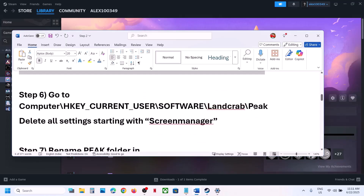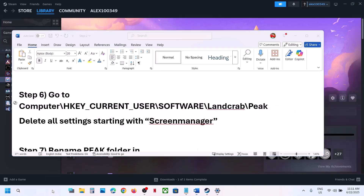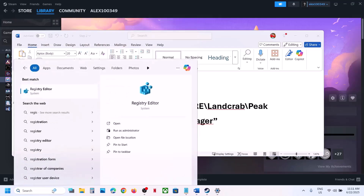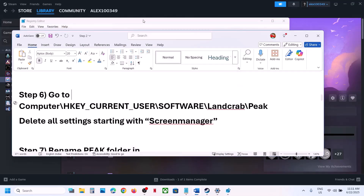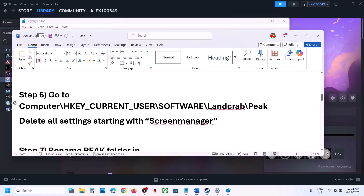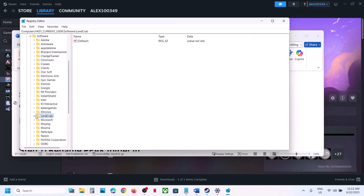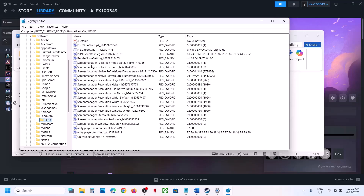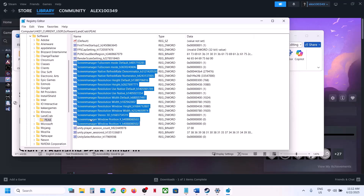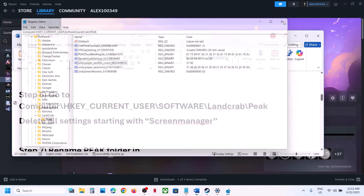The next step is to open Registry Editor — type 'registry editor' in the search box and click Yes to allow. Navigate to HKEY_CURRENT_USER, then Software, then Land Crab, then expand Peak. Delete all keys starting with 'Screen Manager'. Right-click each one and select Delete, click Yes. Then relaunch the game or restart the computer and launch the game.